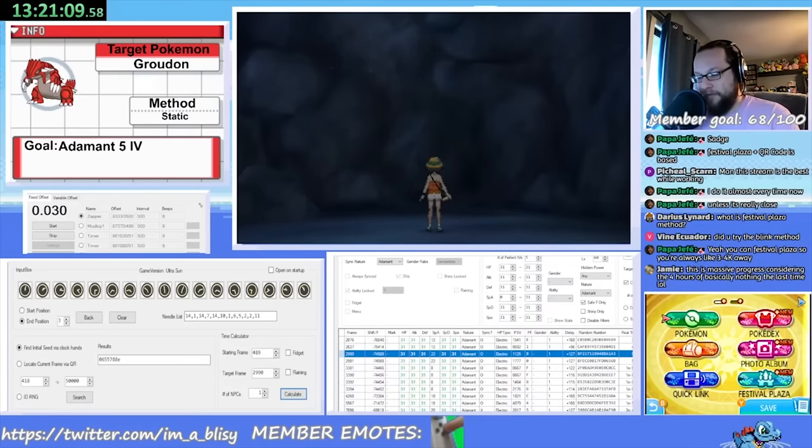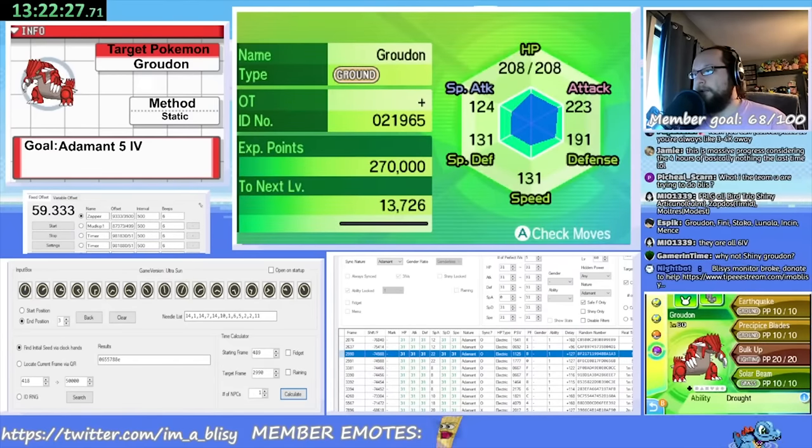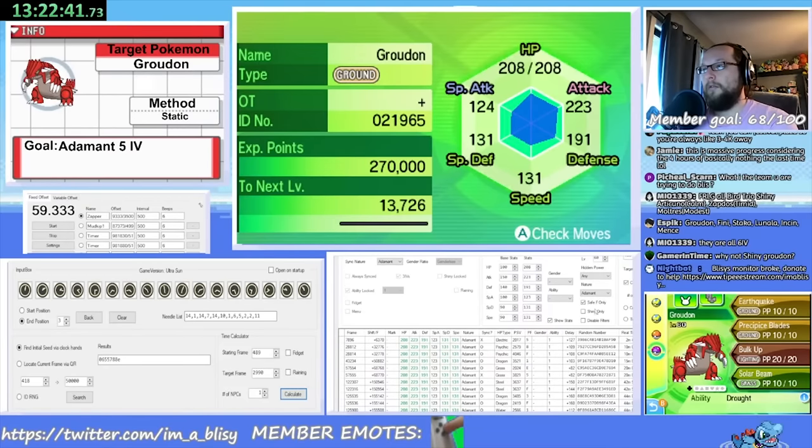In total, it took me 1 hour and 16 minutes to get this 5-IV Adamant Groudon. Emerald RNG also moves at 60 frames per second and doesn't usually take me an hour — the difference is that Groudon has an extra NPC listed in the room, making the RNG advancements more unpredictable. Because the RNG can slow down or speed up based on when an NPC blinks, the timer gets less and less consistent the longer the wait time.